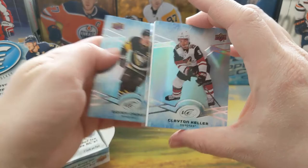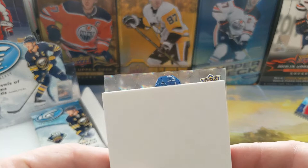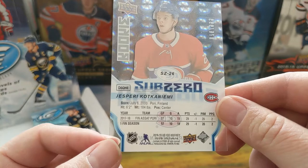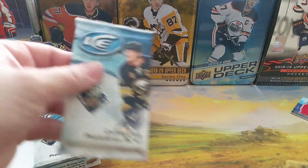I think that's a Sub-Zero. So we got Sidney Crosby, Huberdeau, Clayton Keller, Sebastian Aho — Green. And our Sub-Zero, numbered to 999, rookie — Jasperi Kotkaniemi. All right, that's actually not a bad one! A Sub-Zero rookie of Jasperi Kotkaniemi. A zero to 999 — obviously would have been better if I got his Ice Premiere, but hey, I'll take it. Now on to the right side, halfway done.